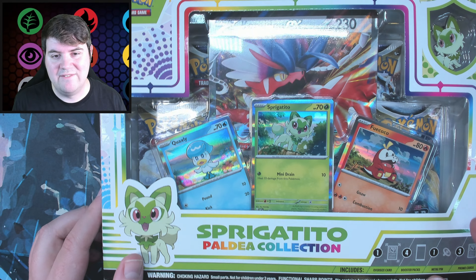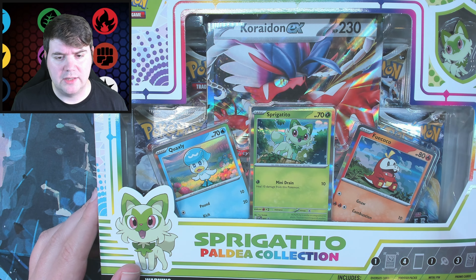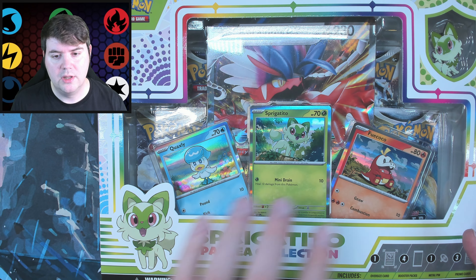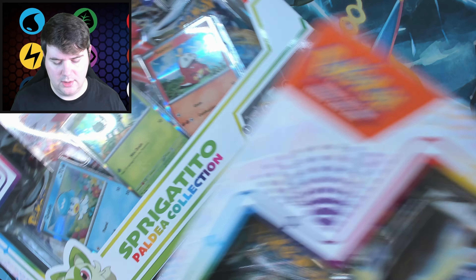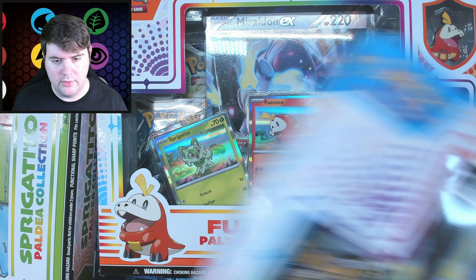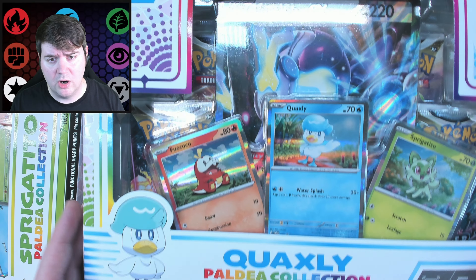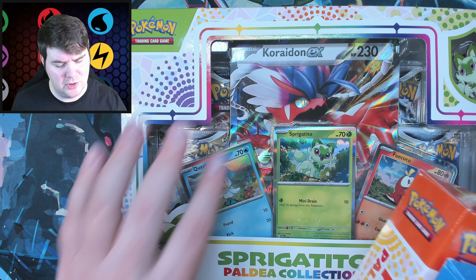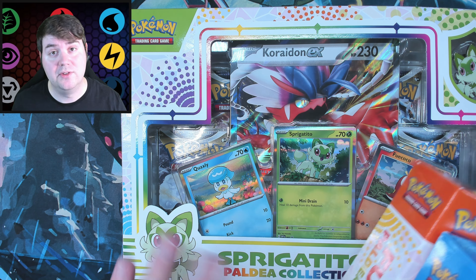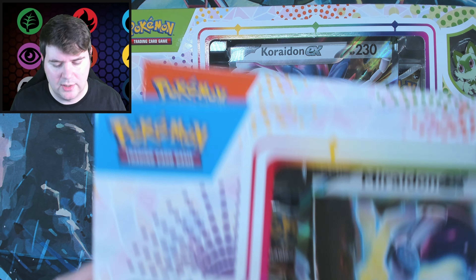That being the Scarlet and Violet generation, which came out on the Switch a few months back. They released the very first products that have the new generation of cards — these three promos which you see here. I have the Sprigatito, I have the Fuecoco, and I have the Quaxly boxes. Each one comes with I believe only four booster packs, three promos, and a Jumbo card of either Miraidon or Koraidon. It's just like a good sampling of Scarlet and Violet — the starters and then the legendary given to you.